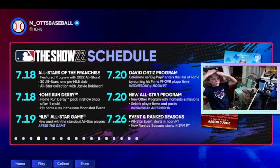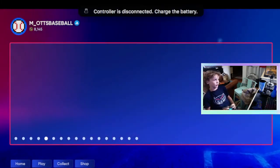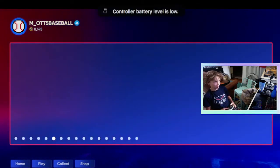New other program with moments and missions — unlock players, items, and packs. And then on the 26th you get a new ranked season. We'll hopefully get some good rewards from that. We do have a Stub Sale to July 20th, so that's almost ending — make sure you go buy your Stubs.